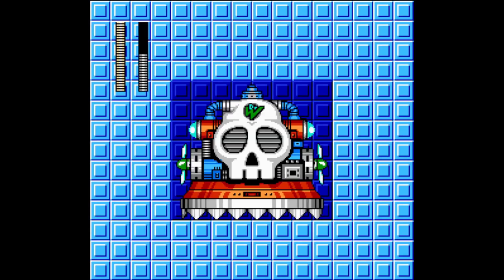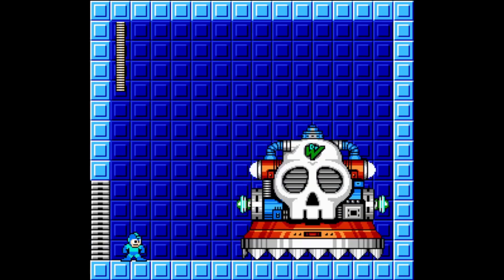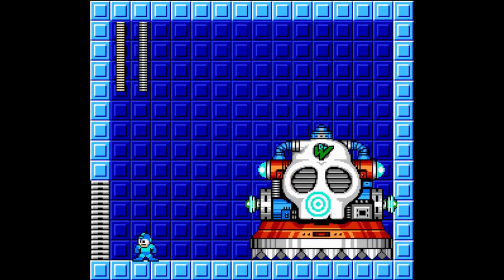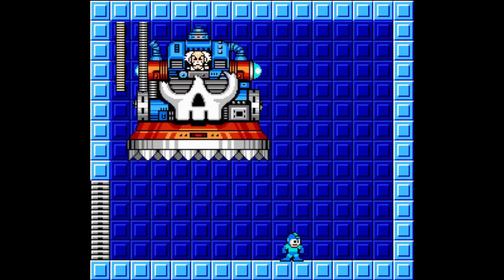Wily Machine 6 is a spike machine based on Wily Press from Mega Man 5 and also shows up in Mega Man 7. It has three phases. Its first phase moves by jumping from one side to the other in a repetitive pattern, and in between jumps will fire three blue projectile orbs launching one by one in a spread: high angle, middle angle, and low angle.